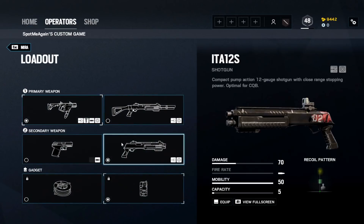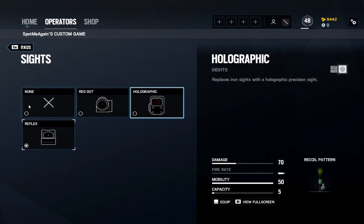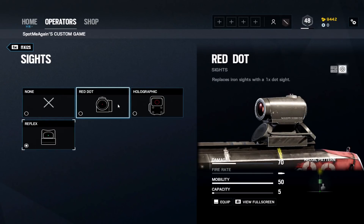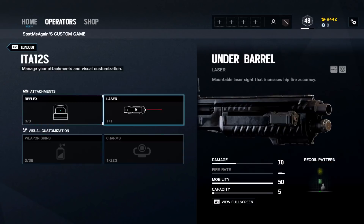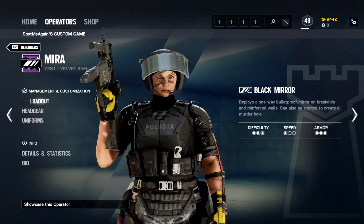The flash hider is obvious — you usually do a quick burst. The vertical grip is the only grip available, so pick that, and the laser sight is optional. For the secondary shotgun, use a reflex or hollow red dot, a laser sight to tighten the bullets for rotation holes and C4 holes, and a nitro cell as your gadget since you'll be throwing those over the C4 holes.